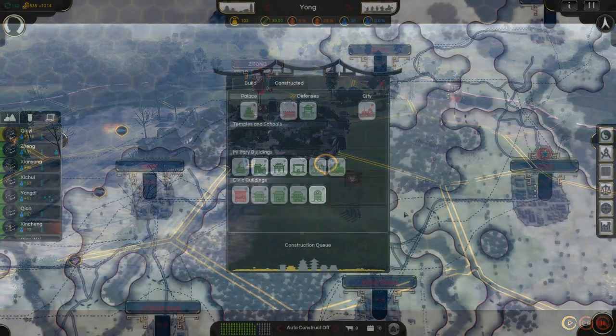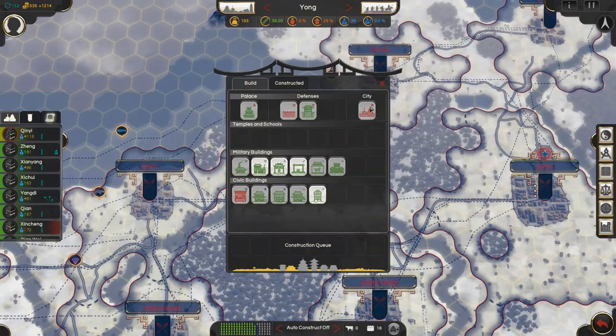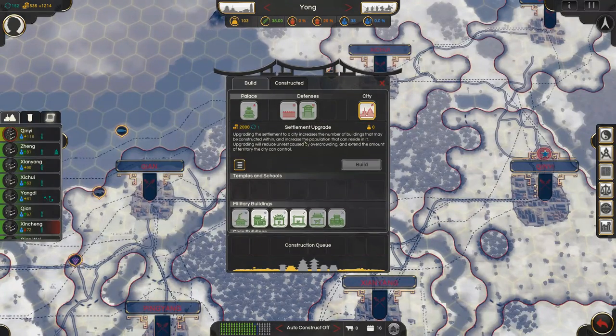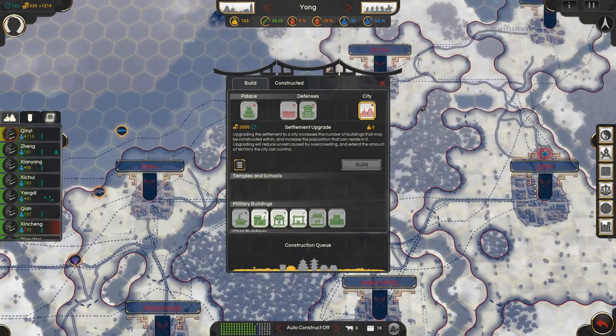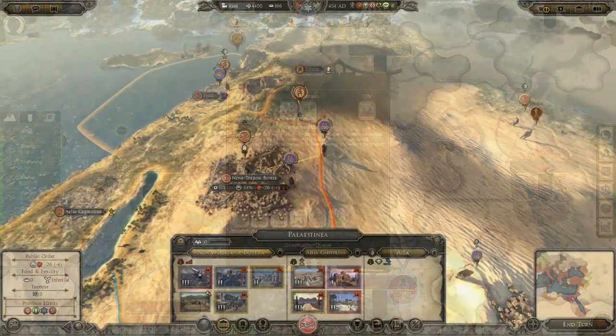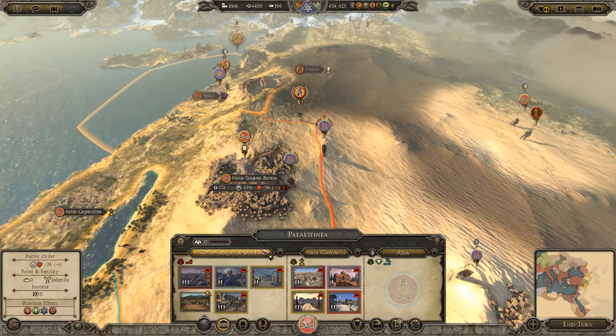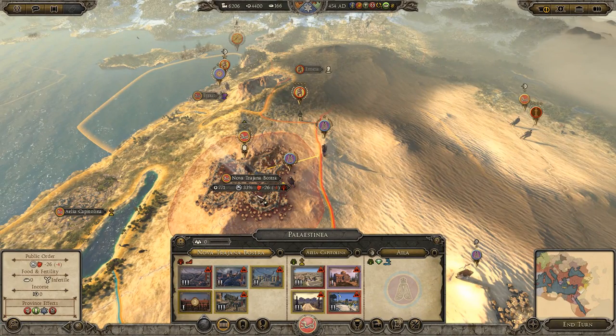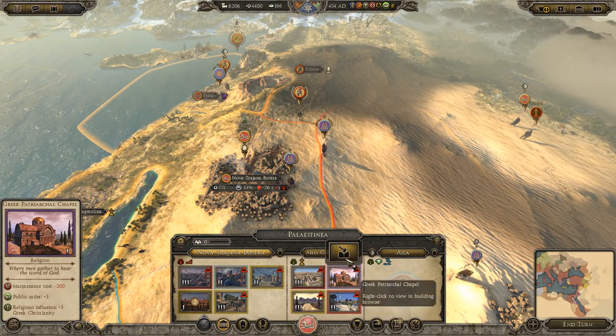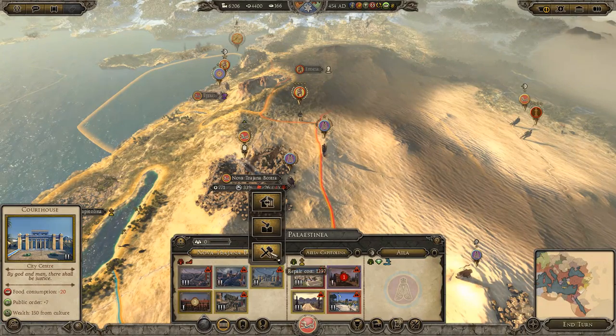It also has a building slot limit, far below the number of buildings available. It's mitigated as the game goes on by letting you buy more slots in the form of settlement upgrades. But even if you're rich enough to afford lots of buildings, you're still forced to strategically pick which buildings suit each place best — which in practice just means deciding between military and economy, as in so many games. Now this design — permanent upkeep costs and limited building slots — is very similar to the building system in Total War Rome 2 and Attila.